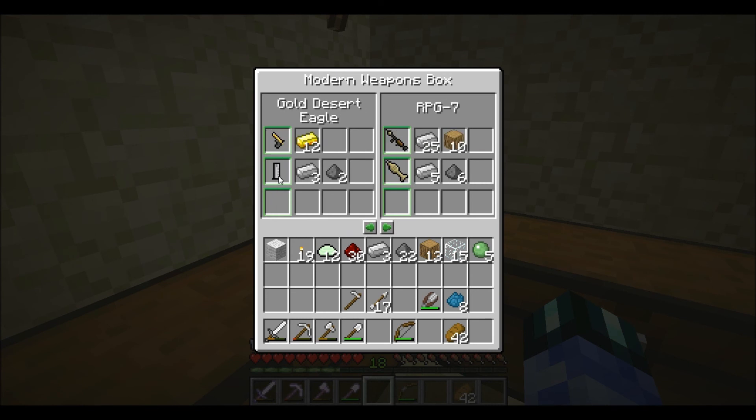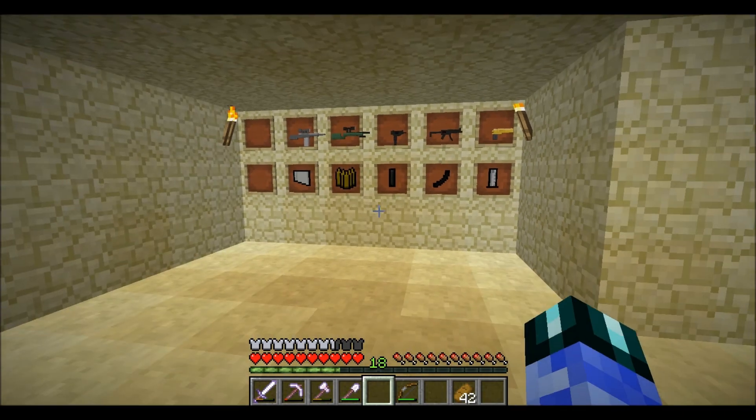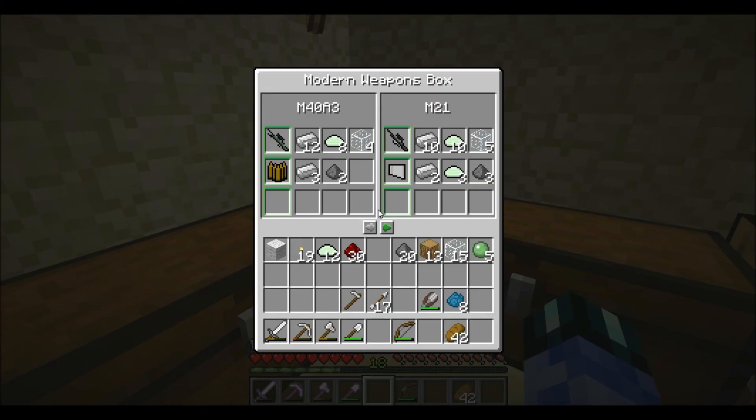Next up is the gold Desert Eagle. Let's make a gun ammo display so it looks better.